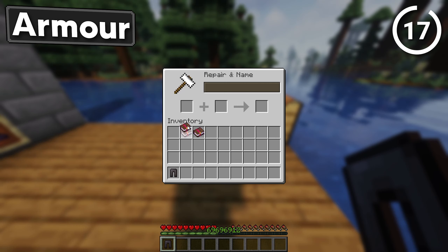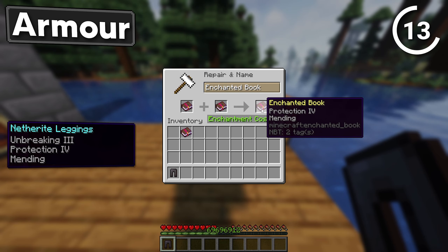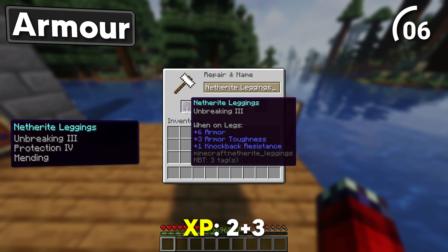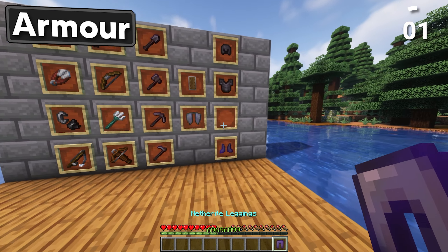Next up is leggings — throw a Protection 4 book along with a mending book in the anvil. Chuck your leggings in and add an Unbreaking 3 book. Then combine the leggings with the book. Simple but OP enchanted leggings.